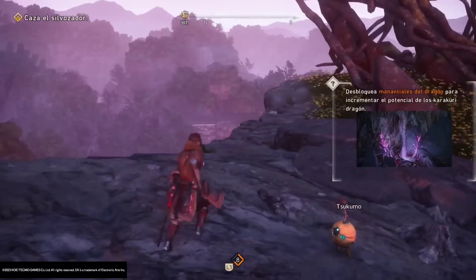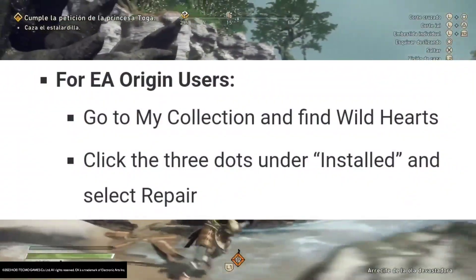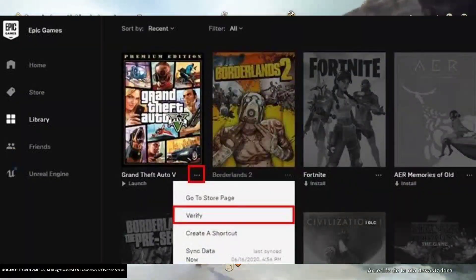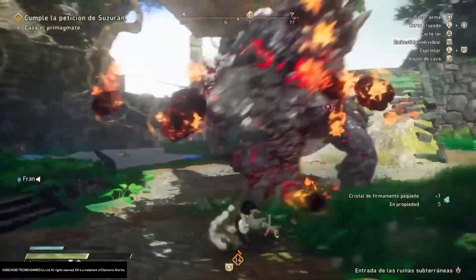For EA Origin users: go to My Collection and find Wild Hearts, click the three dots under Installed, and select Repair. For Epic Games users: go to your library and find Wild Hearts, click the three dots, then click Manage, and then select Verify Files.